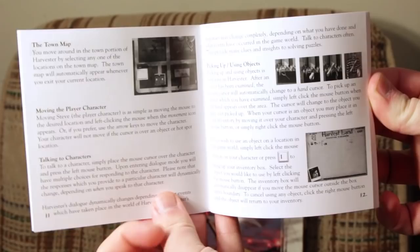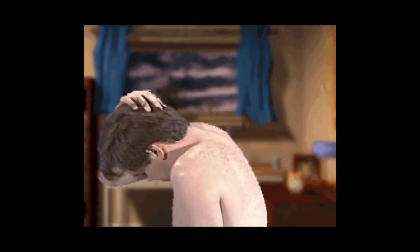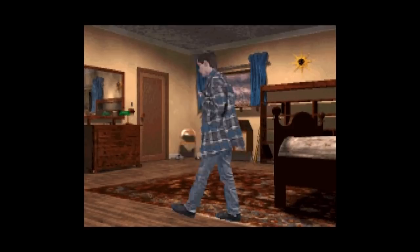Harvester begins with a pre-rendered 3D intro sequence showing off what is apparently some sort of nightmare, followed by the world's largest and slowest alarm clock. Then a freckled, pale man appears and runs his hand through his hair, signifying that yes, if this guy can get an acting gig, then so can you. He then puts on his shirt so as not to completely blind you, and the game begins.